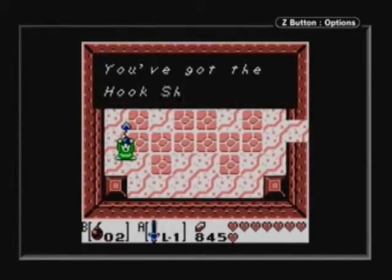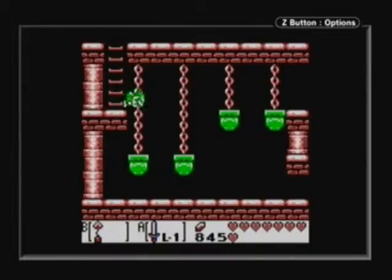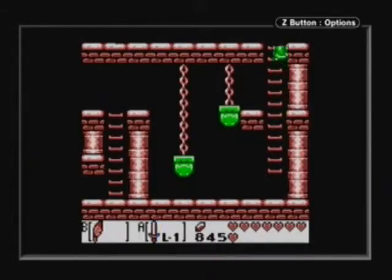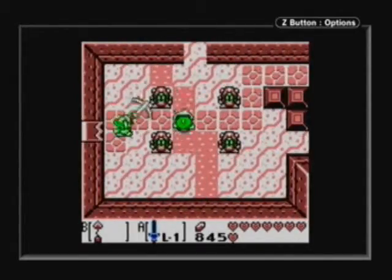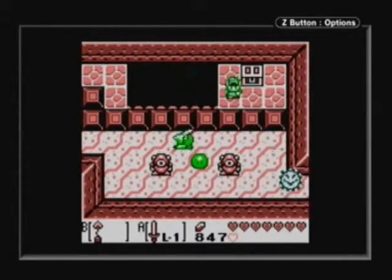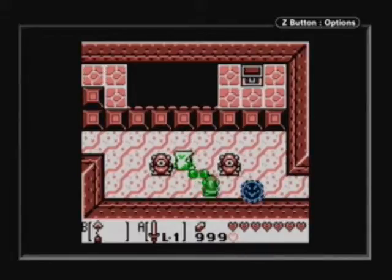And he drops the hookshot — very familiar item to long-time Zelda fans. I can use this to grab onto items, and not just items but certain fixtures within the dungeon too. This hookshot actually goes almost the entire distance of the screen, longer than most of them do — at least within the two-dimensional games. It also makes defeating enemies faster, and it can actually grab their armor off them, which makes it even easier to hit. I can also grab onto this treasure chest and claim it for 200 rupees. That's gonna put us well over the limit we wanted.